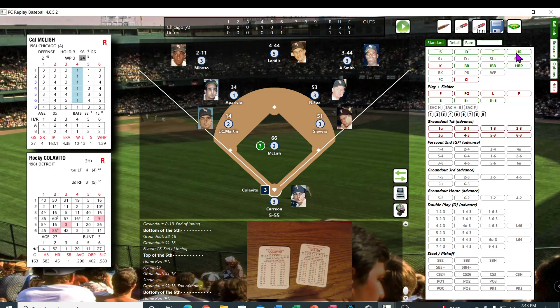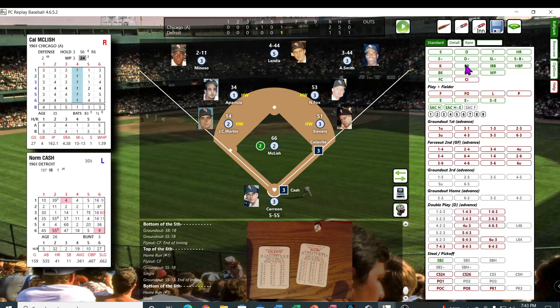Colavito — 13, 14 — he's a Z. It's a Z — he walks. ZZ's — Z don't get it on the first chart. It's going to be Norm Cash. Cash and Colavito both had good years in '61. 63, 13 — struck him out. One out.